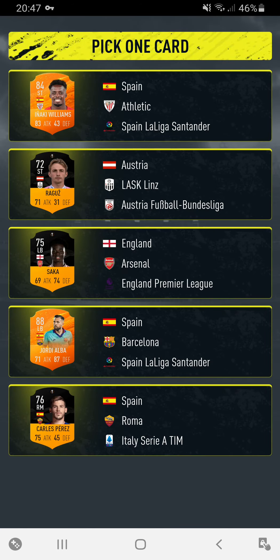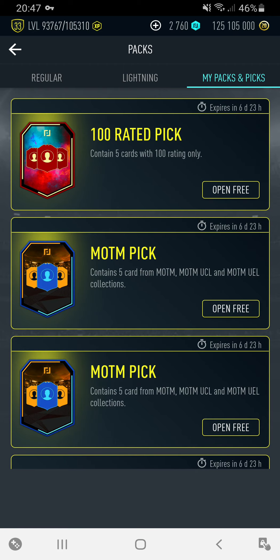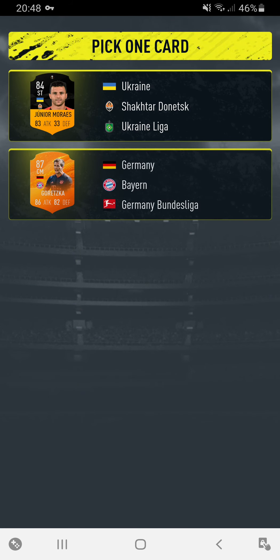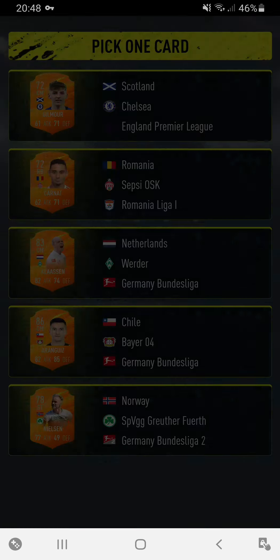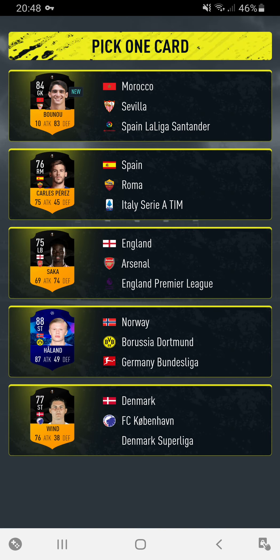Now let's open the Man of the Match pick. We got ourselves a Jordi Alba though — 81 to Kampos. Imagine if I hadn't seen that and just picked the highest rated one. Because the Kampos is actually very rare.